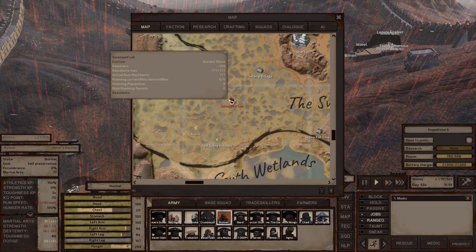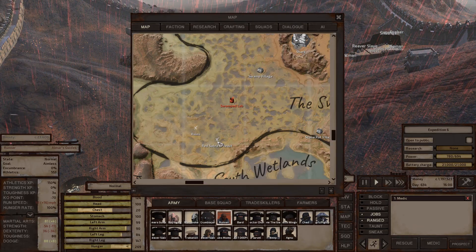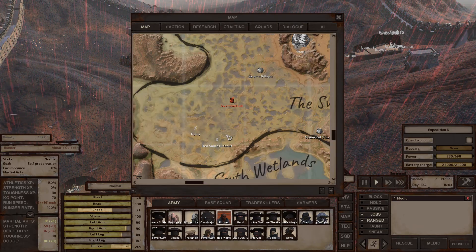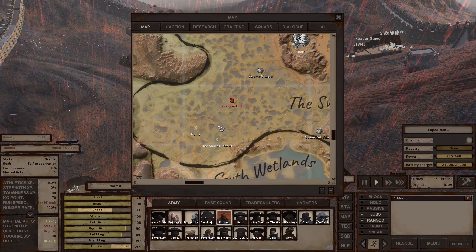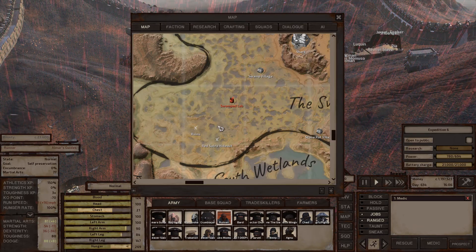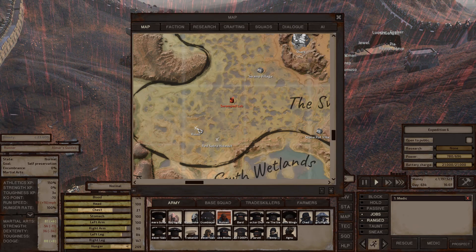The swamped lab has some ancient science books — usually there are blood spiders guarding the base but that's really it. South of that is the Red Saber hideout, where the Red Saber Boss is found. He has a me-too quality horse chopper.